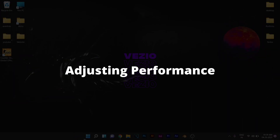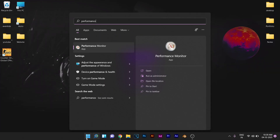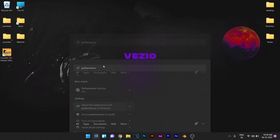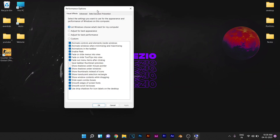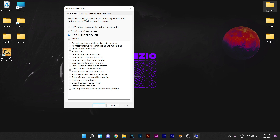Click on the Start button and search for 'performance.' You'll see a setting called 'Adjust the appearance and performance of Windows' — click on that. If you don't mind having a minimal appearance in exchange for best performance, select 'Adjust for best performance,' then click Apply and OK. This will disable all animations but will definitely increase the performance of your Windows.